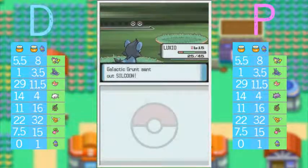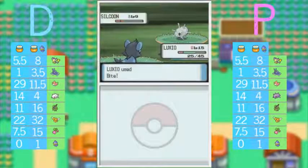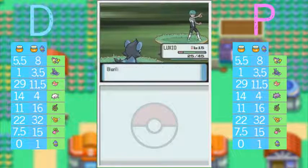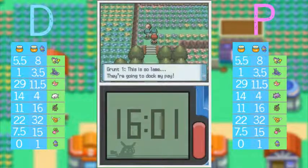Silcoon is the evolution of Wurmple — one of them anyway. Silcoon only evolves during the day when you hit level 7, so it depends when you play. If you catch Silcoon directly, it only learns Harden, so it's really useless. Its evolution Beautifly is just kind of okay — not too good, not too bad. Beautifly is on the okay side so I wouldn't really recommend it.